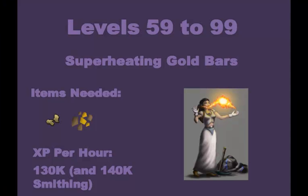From level 59 to 99, if you have completed the Family Crest quest you can superheat gold bars using nature runes and a staff of fire. You need the gold smelting gauntlets from the quest reward as well as gold ore. You do lose money doing this, however I decided to include it because a lot of people need to train smithing as well as magic, and this is very good XP per hour in both — about 130,000 mage XP per hour and 140,000 smithing XP per hour at full speed. Just keep in mind you will lose money and it is not AFK.